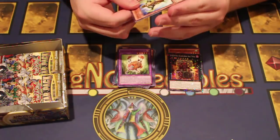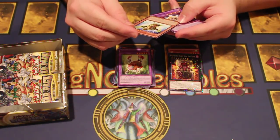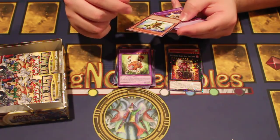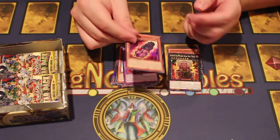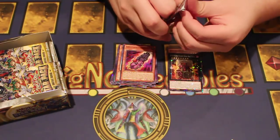Super Heavy Samurai Big Wajari — if you control no trap cards or spells in your graveyard, you can special summon this card from your hand. After this card is special summoned this way, you can't conduct your battle phase this turn except for Super Heavies, and you can tribute it. Tribute count is two. More Frightfurs and more Super Heavy Samurais next up.